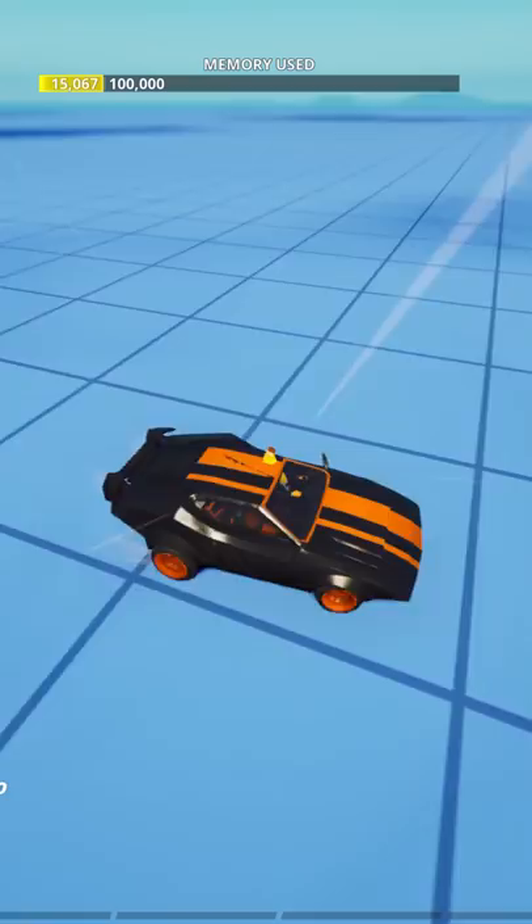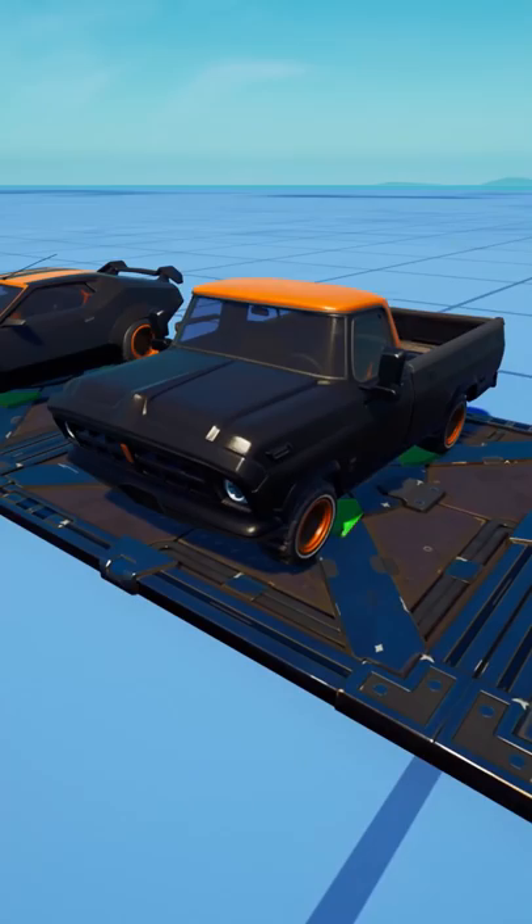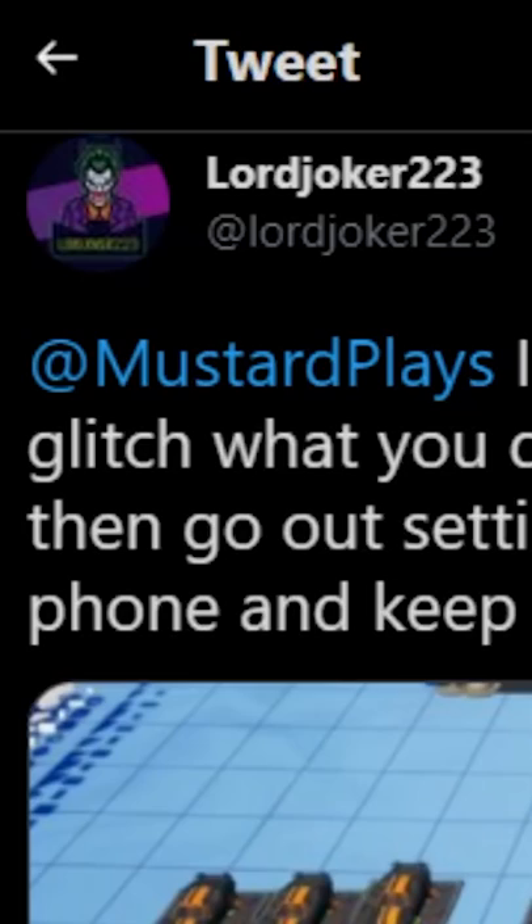I'm about to show you how you can get the Halloween car in creative mode, and this works for all of the different car models except for the taxi. Here's what it looks like on the truck, here's what it looks like on the semi, and this is what it looks like on the normal sedan. Big shoutout to Lord Joker for showing me how to do this on Twitter.